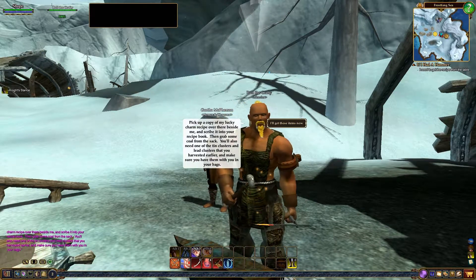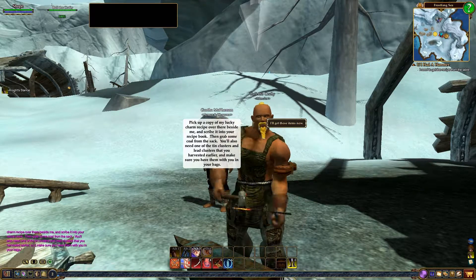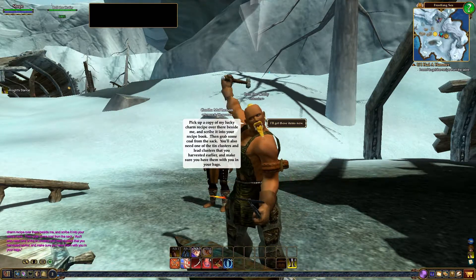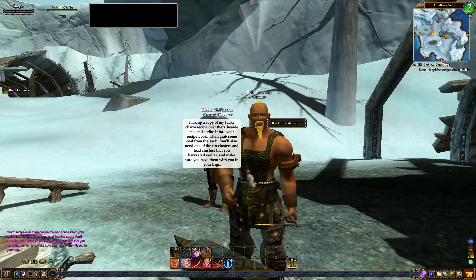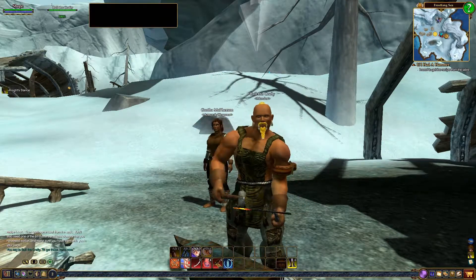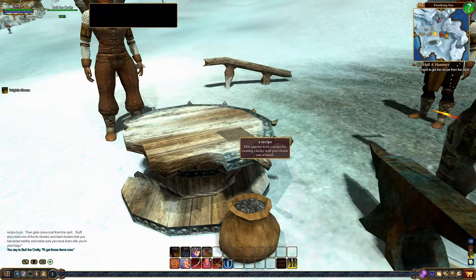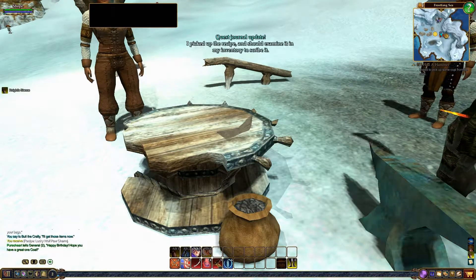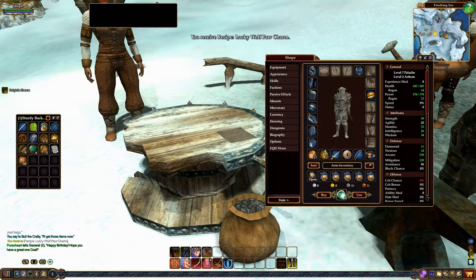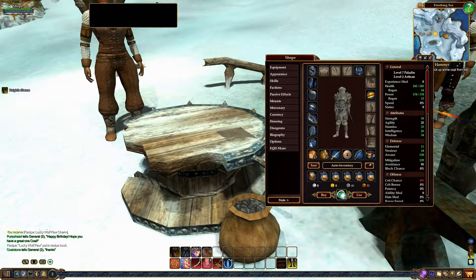Pick up a copy of my Lucky Charm recipe over there beside me and scribe it into your recipe book. Then grab some coal from the sack. You'll also need one of the tin clusters and lead clusters that you harvested earlier, and make sure you have them with you in your bags. The little item he was talking about is right here — it's the recipe. Just click on it and it will automatically add it to your inventory. Then go into your inventory, right-click on it and hit Scribe, and it will scribe it into your recipe book.